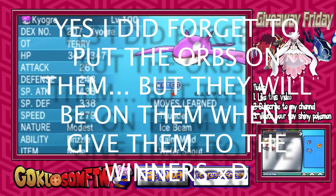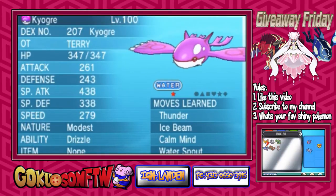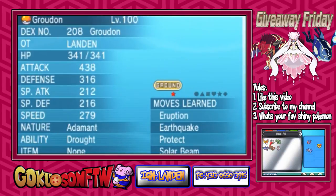So in third place we have a shiny competitive Groudon or Kyogre. This thing is also primal — as you can see it has the blue orb, so that's pretty cool. And in second place we have a primal shiny competitive Groudon. This thing is super cool because it is primal as well.